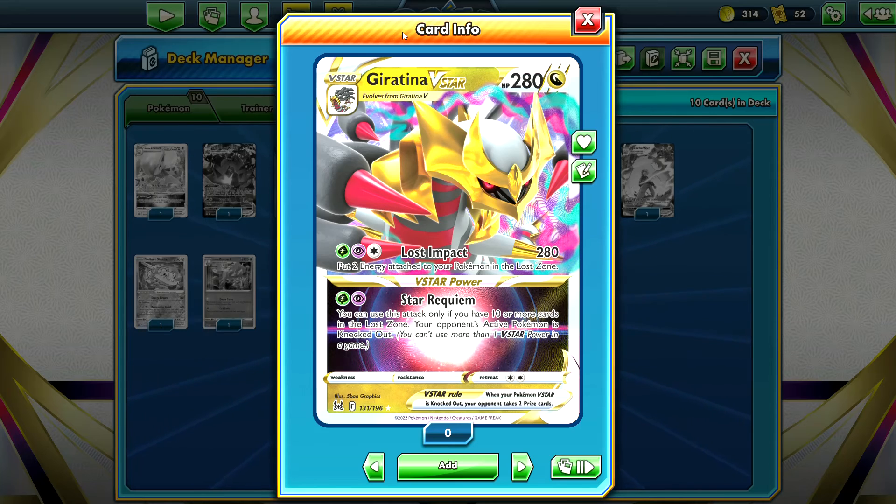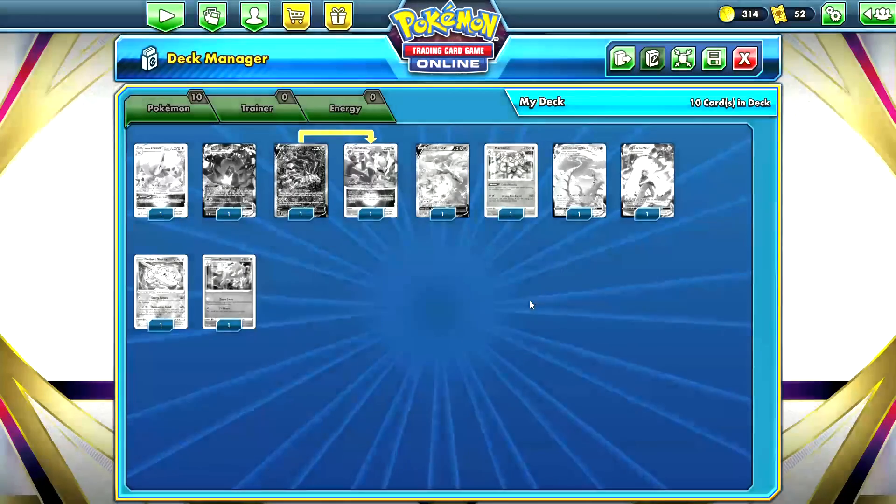Star Requiem is Giratina VSTAR's VSTAR power — it costs one Grass and one Psychic energy, and you can only use it if you have 10 or more cards in the lost zone. If you do, your opponent's active Pokemon is knocked out. You can see the synergy: use Lost Impact to put energy in the lost zone and deal big damage, then use Star Requiem to take a knockout on any Pokemon regardless of HP. Getting 10 cards in the lost zone may seem extreme, but it's actually very achievable if you play the right deck — there are plenty of lost zone support cards in the set. Giratina VSTAR is a pretty powerful card and I think it'll make a real impact on the metagame.